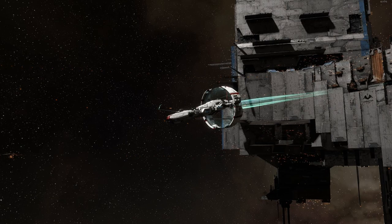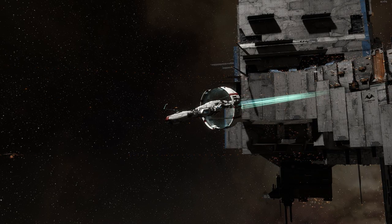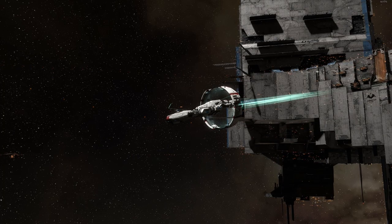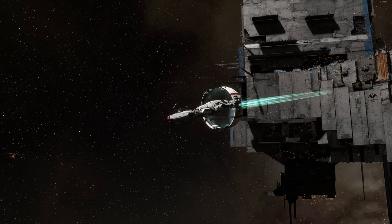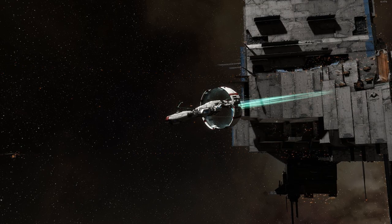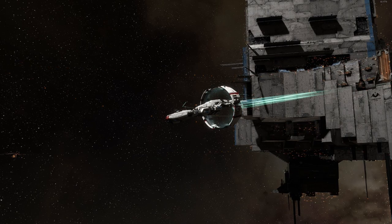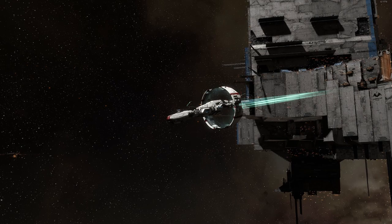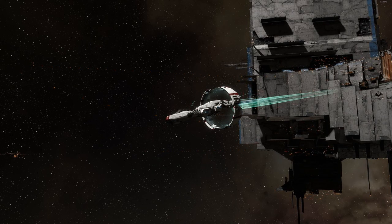The big benefit of a jump freighter is getting your stuff where you need it, when you need it — that's critical for nullsec life. You might be leaving a corporation, moving during a move-op, or staging for a big event. It also lets you help friends, alliance members, and corpmates. Over this past move-op, a lot of us have been helping new bros move millions of cubic meters of material into new staging.